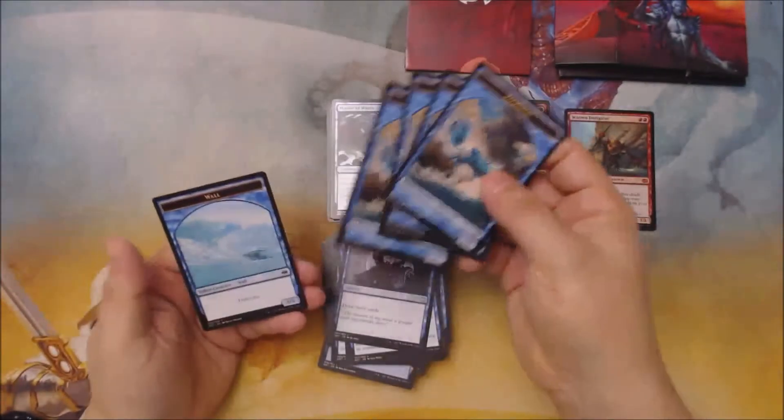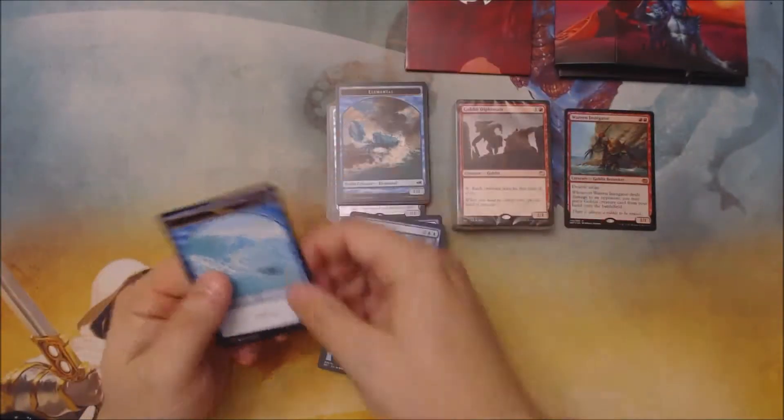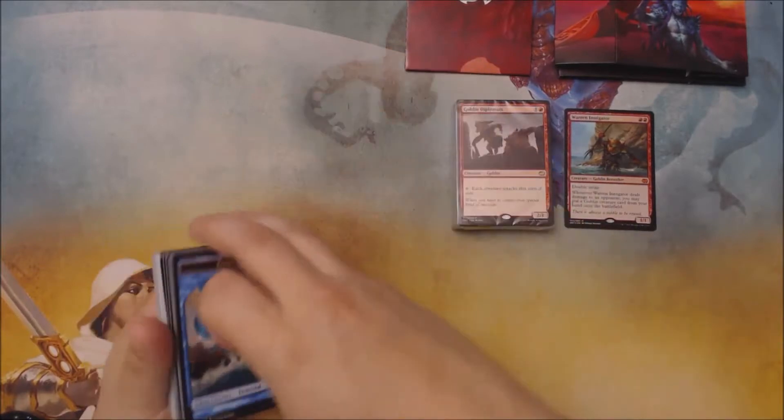There's your Merrow Ragerie — that's a good include. Claustrophobia seems like a weird include, but sure. As far as tokens go, we get four elemental tokens to go with the Master of Waves and then a wall token to go with the sorcery. All in all, looks like a fun little deck to play.